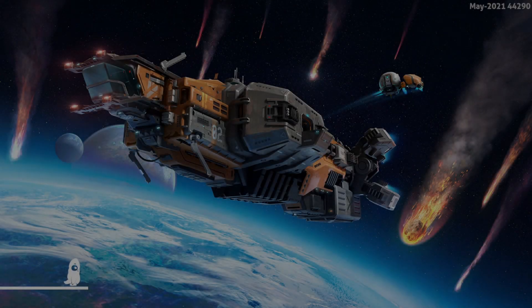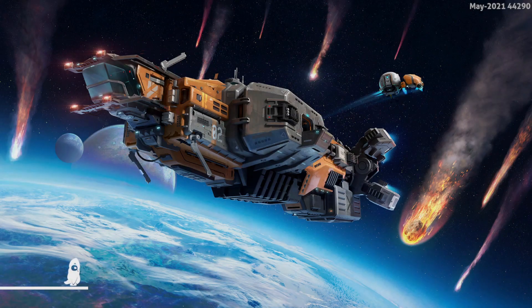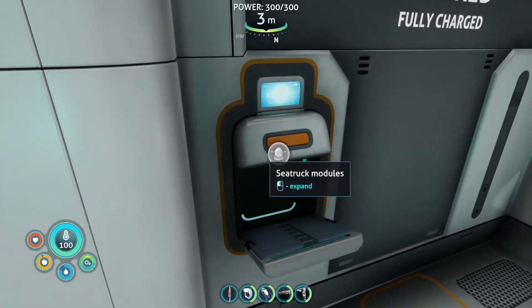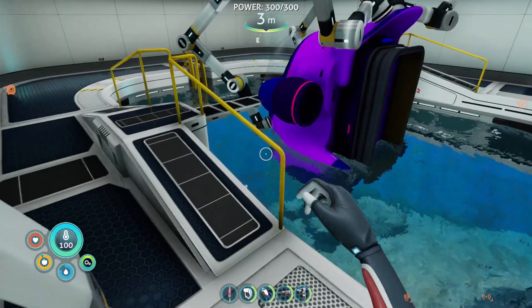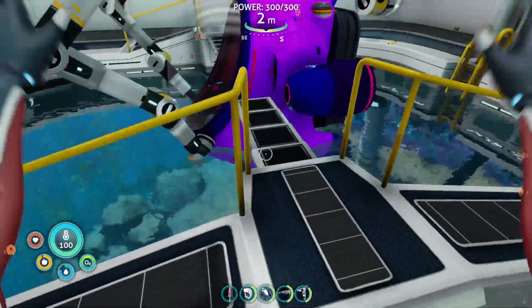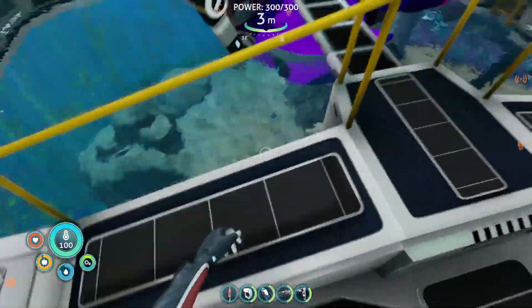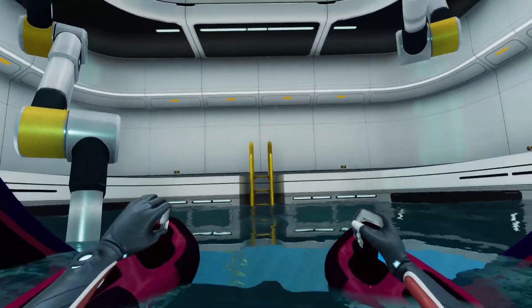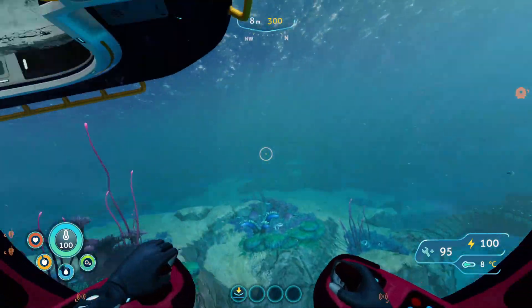We are back with Subnautica Below Zero, and I think this is part four of the series. We got some pretty nice upgrades last time. Probably get like two more, and then we're heading off for the two new signals we found, getting some story in. We should have more than enough gear by the time we get the O2 tank to discover all of those, so we should be big balling.